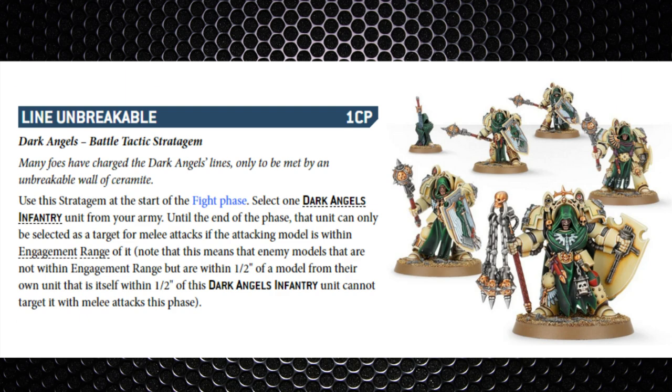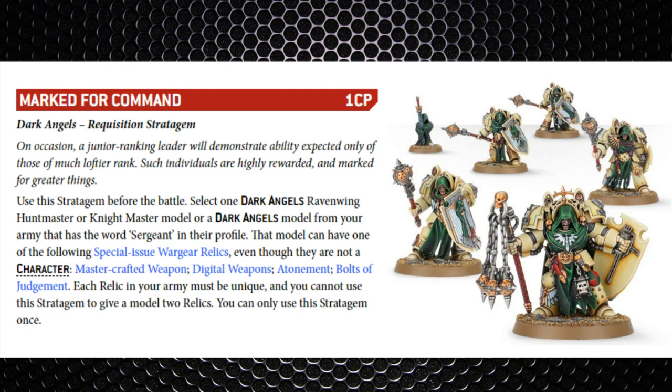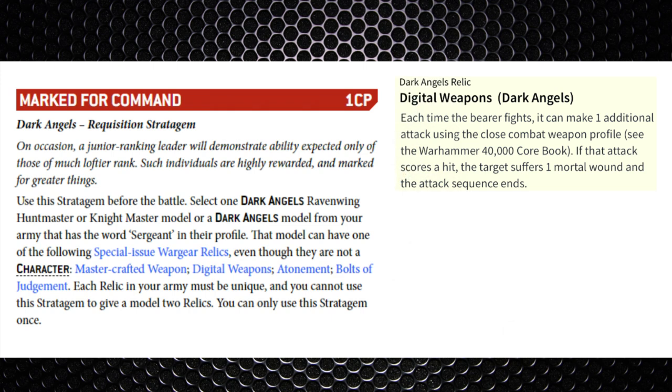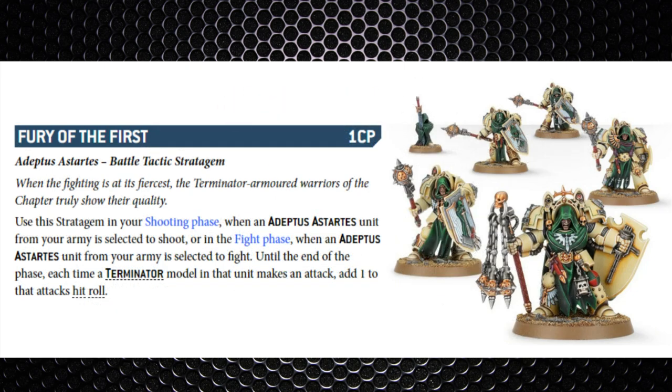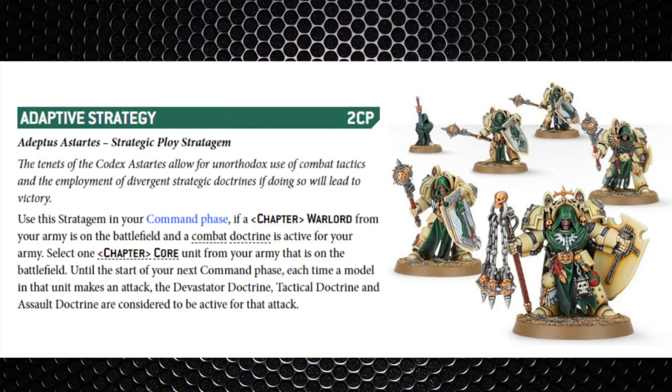Next is Marked for Command — used before the battle to select your Knight Master model for one of the special issue relics. Two options apply: Digital Weapons give an additional attack each fight phase and if that attack scores a hit the target suffers 1 mortal wound, or Master-Crafted Weapon adds 1 to the damage characteristic, taking the Flail to damage 3. There's also Fury of the First from the Space Marines codex, giving +1 to hit rolls for terminator models in the fight phase — useful if there are negative modifiers. Finally, Adaptive Strategy turns on all doctrines for a core unit for a turn, so you can access the assault doctrine's extra AP on turn two.